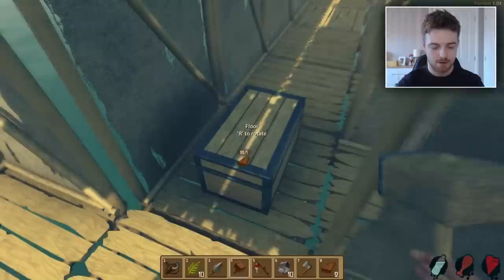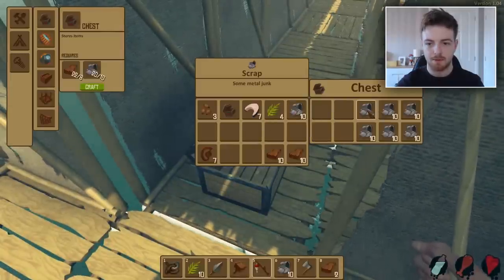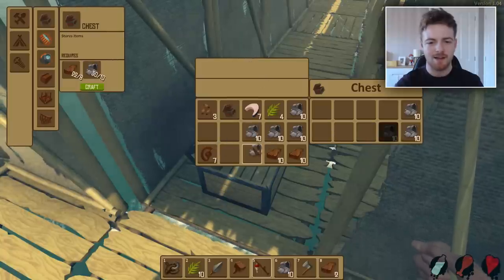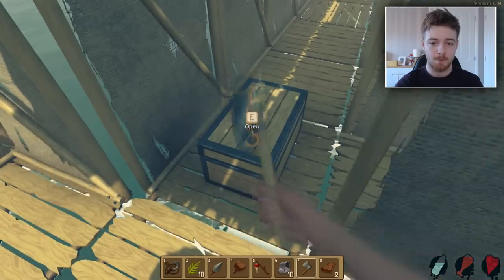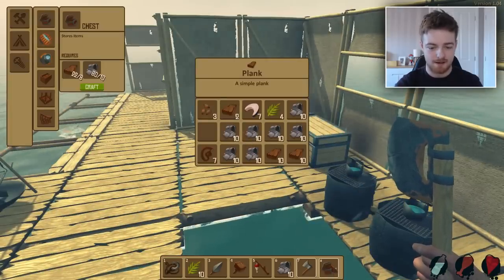So let us go into it. Can we just double-tap? Can we push? No — okay, so there's no quick select on the items, which is kind of annoying, because most games like this have a bit of a quick select. Let's just boom, boom, boom — don't want you in my room to take up all the space.